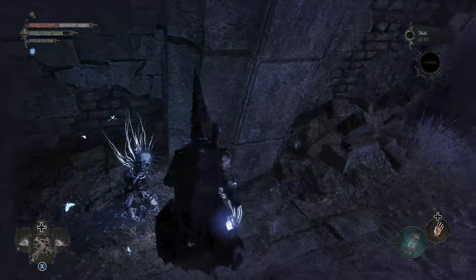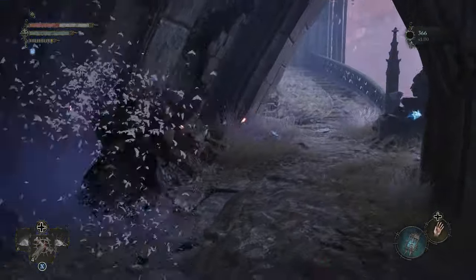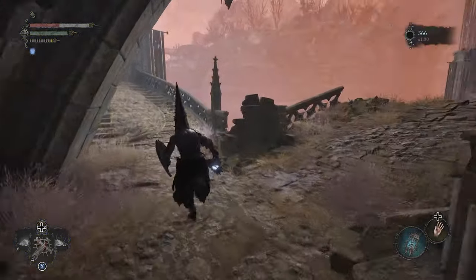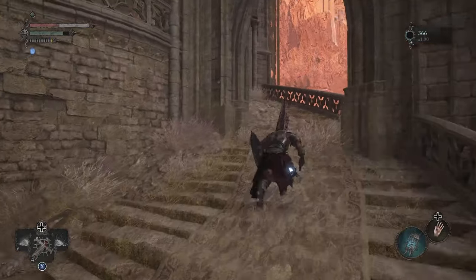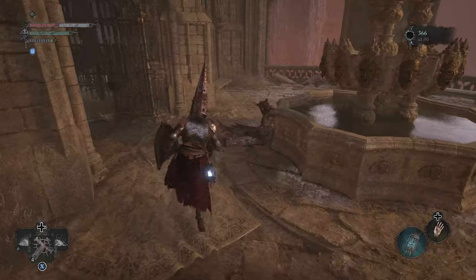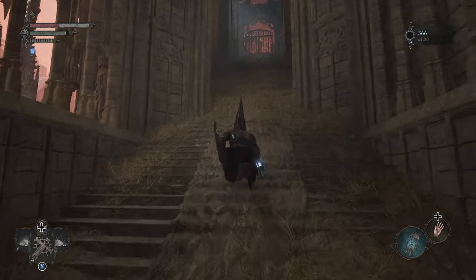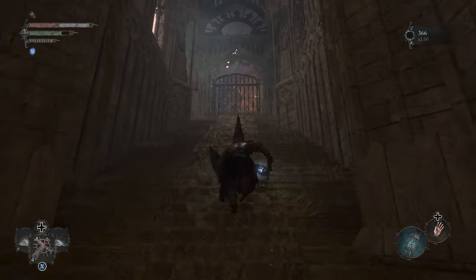On the other side of the bridge is a statue that can be used to shift out of the Umbral. Once you are out of the Umbral, head up the spiral staircase. You'll find another fountain and the Crimson Rector's Shield on a nearby corpse. There's also a gate that can be opened with a Skyrest Bridge Key, which leads back to Skyrest.